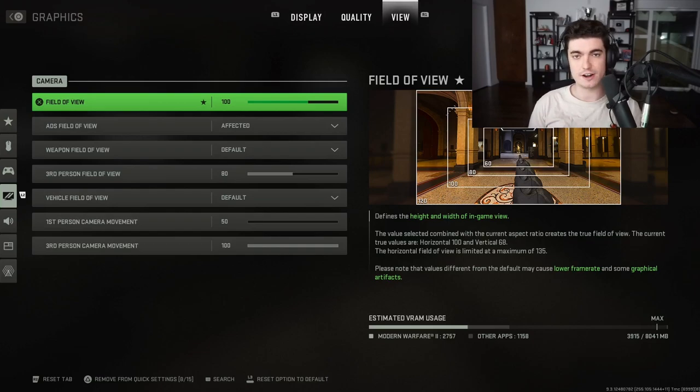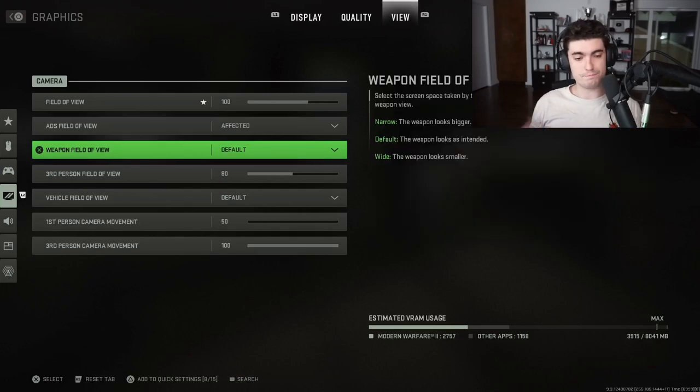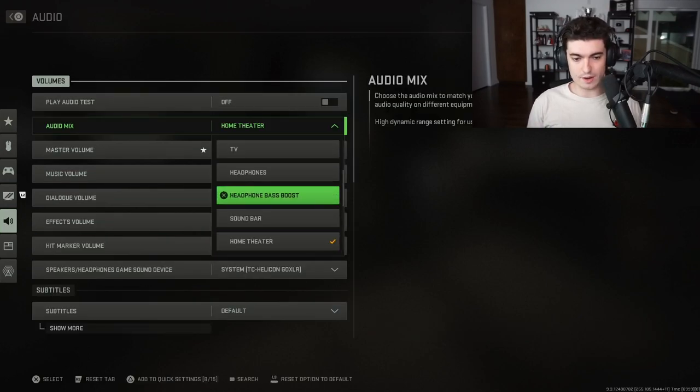Set FOV to 100 — most pro players are between 95 and 105. I'm on Affected as opposed to Independent. The difference: on Affected, your FOV when you ADS stays around 80-90; on Independent at 100 FOV, it can drop to 60-70. I recommend Affected. Also lower your first-person camera movement to the minimum of 50 — it reduces the camera bobbing and prevents motion sickness.